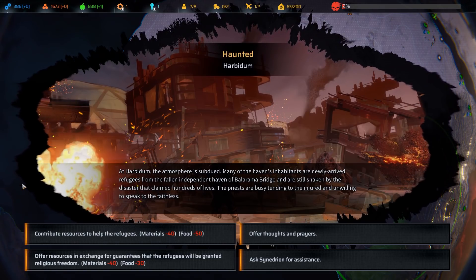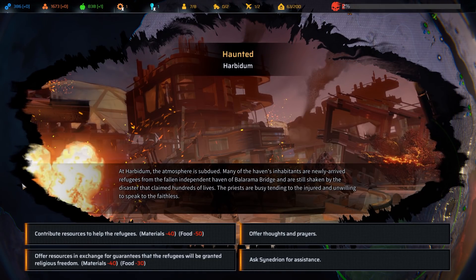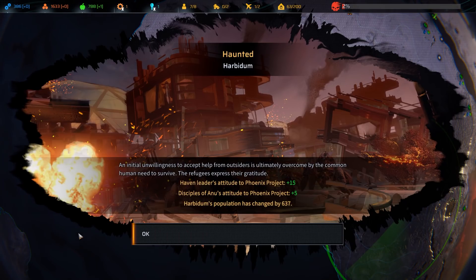Haunted at Harbidum - the atmosphere is subdued. Many of the haven's inhabitants are newly arrived refugees from the fallen independent haven of Balorama Bridge, still shaken by the disaster that claimed hundreds of lives. The priests are busy tending to the injured and unwilling to speak to the faithless. We could give them resources - minus 40 and minus 50 - in exchange for guarantees the refugees will be granted religious freedom. Let's see if we can afford the materials... yes, we can afford minus 40.